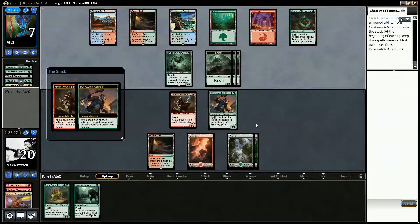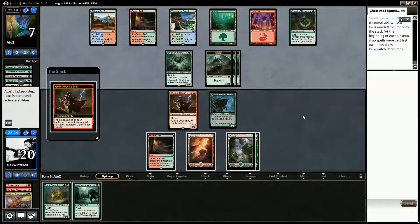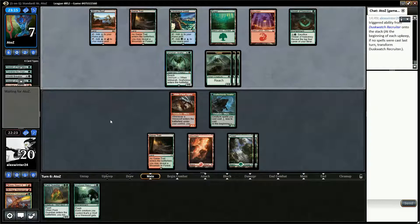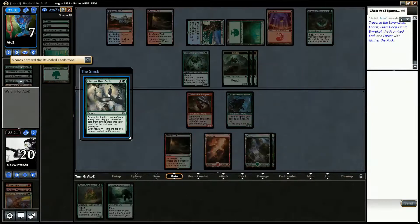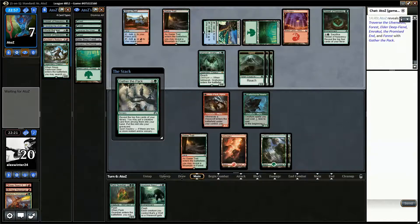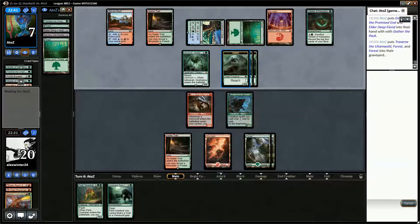Debating whether we want to activate Duskwatch Recruiter pre-combat — I don't think we do. I think we want to play Pack Guardian and then Pack Guardian with Howlpack Resurgence. It feels like that's a good path to winning. Gathering the Pack — they should have Spell Mastery. Yep, Traverse and Kozilek's Return, so they get to take two. It's basically going to take Elder Deep Fiend and Emrakul I would assume. So we pretty much have to kill them next turn.